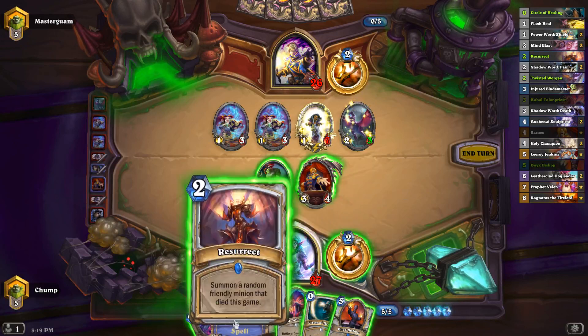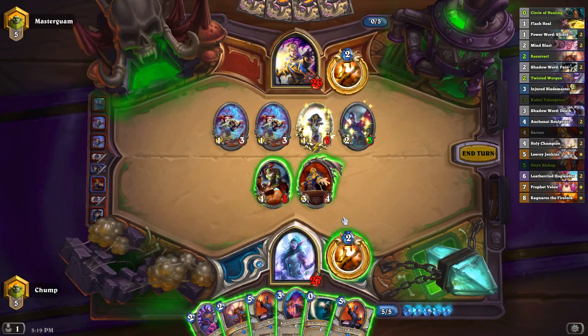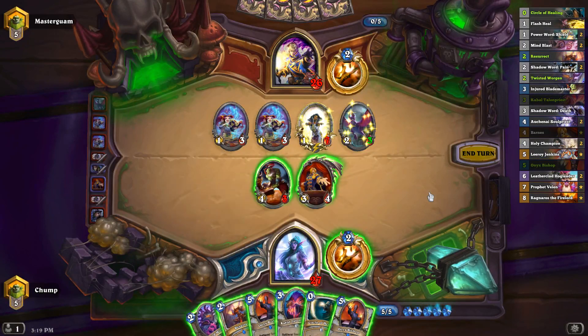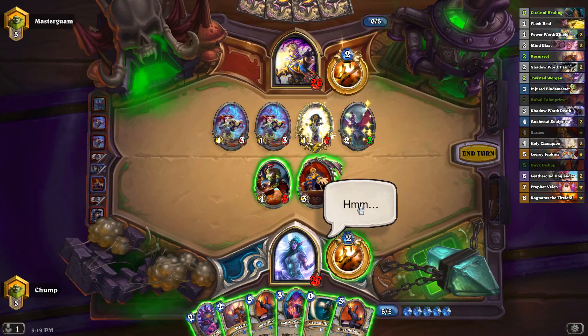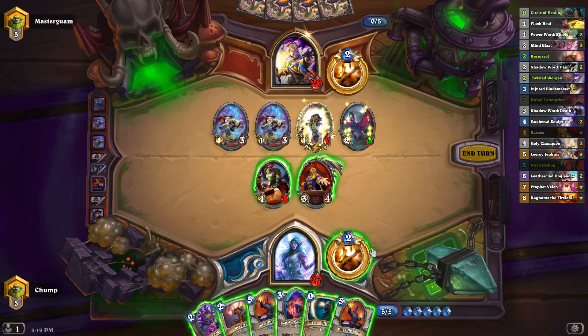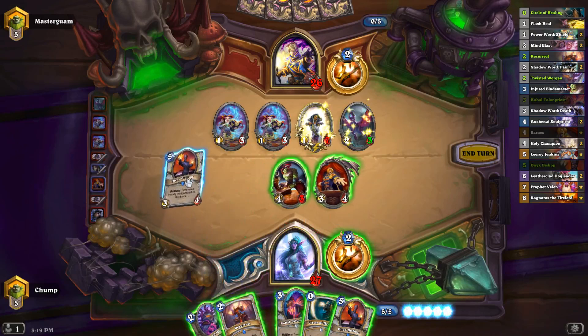Talon Priest plus Resurrect is the same thing as Onyx Bishop — it puts a 3/4 on the board and resurrects something — but it makes my hand a little bit clunkier and I don't get the plus-three health on anything. The plus-three health might be relevant; it would keep this guy out of range of his little dudes. But if he's sending all his little dudes into one of my guys, I don't think I really care too much. Let's just go for the Bishop.